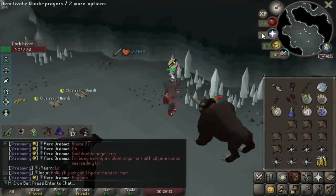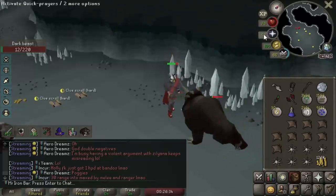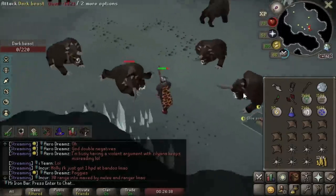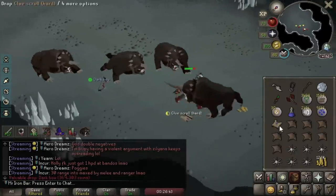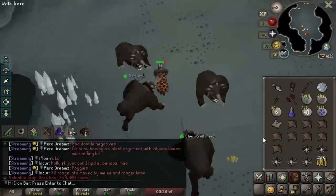Hello guys, welcome back to another installment of the Trailblazer series. On the last episode, I unlocked our best overall range special attack weapon, and that is the Dark Bow. I can dish out some serious DPS in a short period of time with a special attack, and yeah, it's really good.